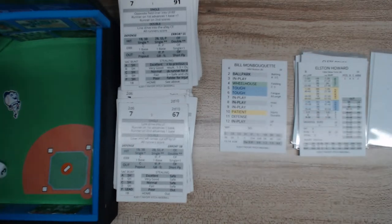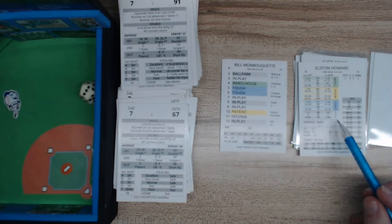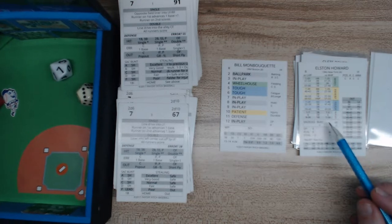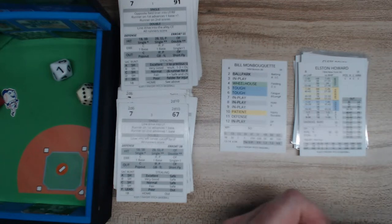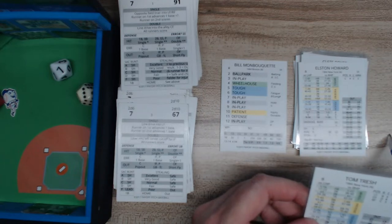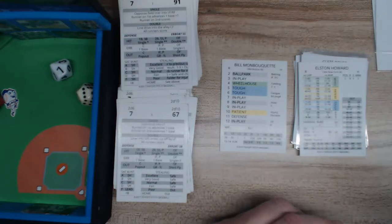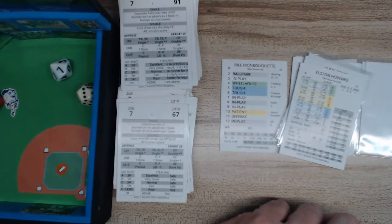We roll for Elston Howard — a 9 in play, 1-34, and a 07 — line base hit. This will score Tresh if he's fast enough. Tresh is a 7 — he'll be waved around third. Throw to the plate — not in time. Howard stays at first with an RBI. The Yankees are up 3-1.